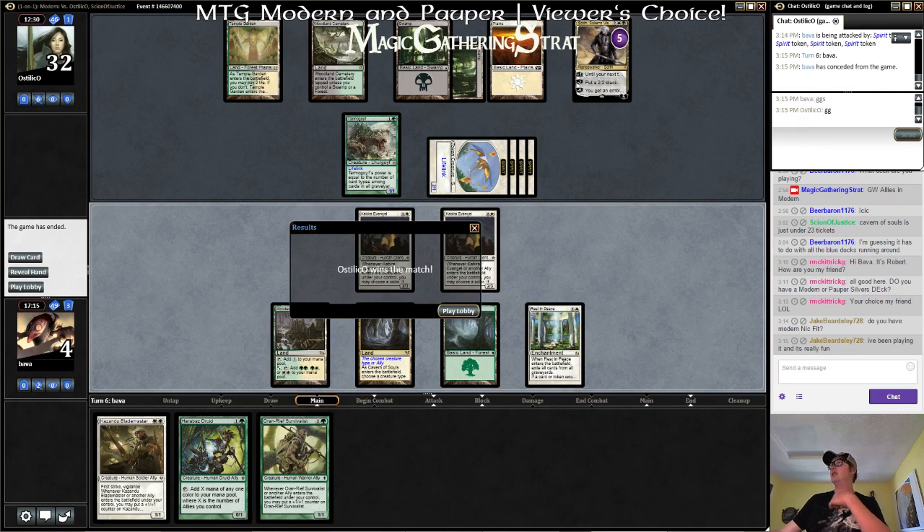Is anybody getting any results with this? That's what I want to know. Is this a Bird list? Is that it? Huntmaster, Inferno Titan, Grave Titan — that's a Scapeshift list.